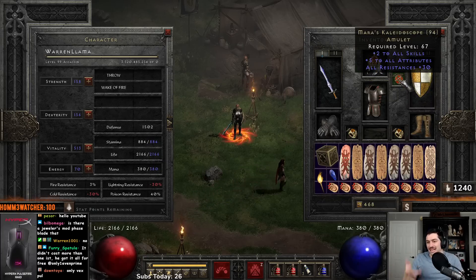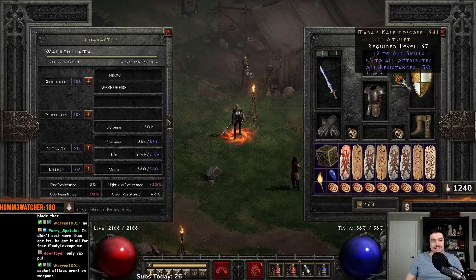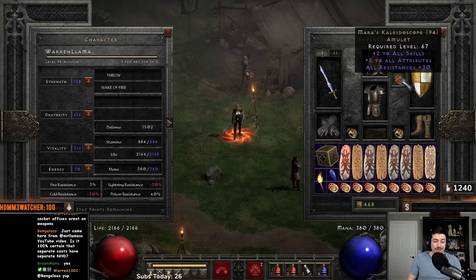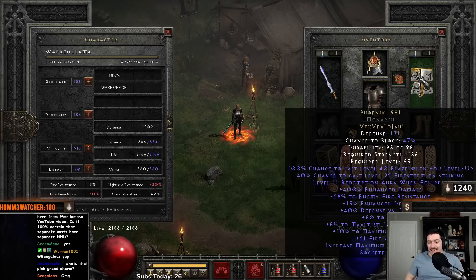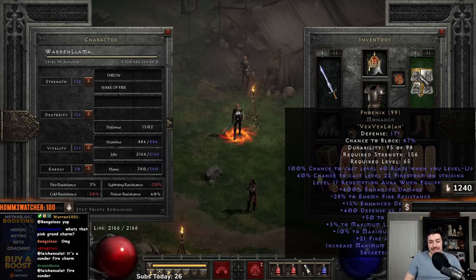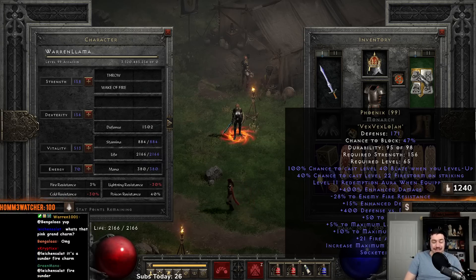Phoenix over here is nice, but you'll actually get more damage out of just a four-faceted, four-open-socket Monarch. That's a lot cheaper — just get four fire facets, shove them in, and you get plus 20 and minus 20. Phoenix does give you a level 11 Redemption aura, 50 to life, and 21 fire absorb, which helps. But four facets will actually be cheaper and do more damage.